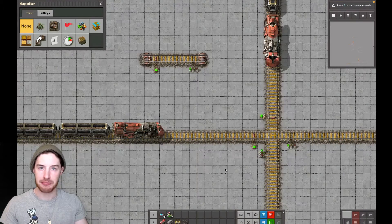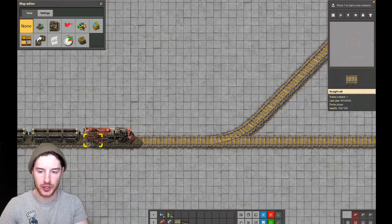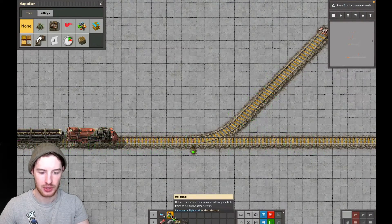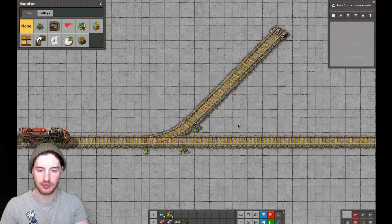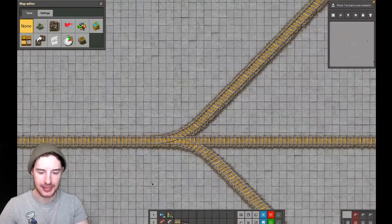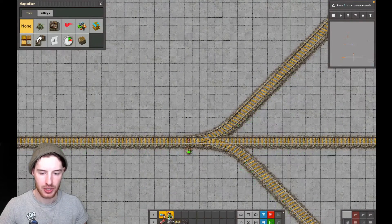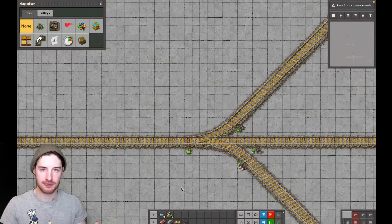And that's how you do it. Let's extend the examples. We've got a train traveling right here, so chain in, traffic light out. Simple. Let's make it a little bit more complicated. The train is still traveling right: chain in, traffic light out, out, and out. Simple.